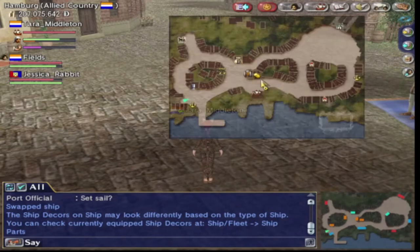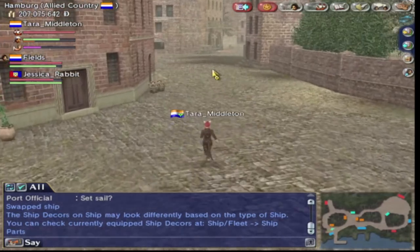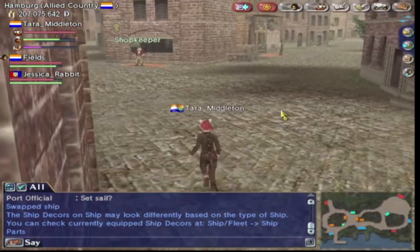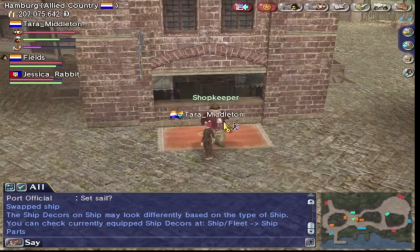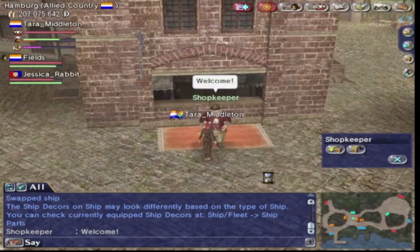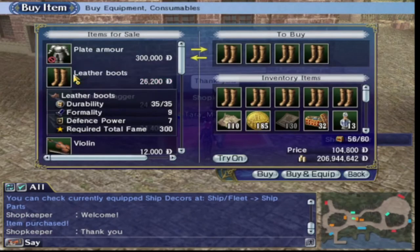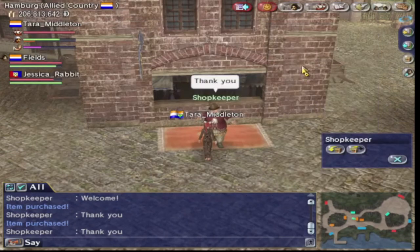So we've got our veg oil and our leather. Now, what about the boots? Well, I'm in Hamburg, and the item shop has the boots we need — the leather boots. We're going to buy as many as we can. At the moment I've been able to buy 10 lots of boots.